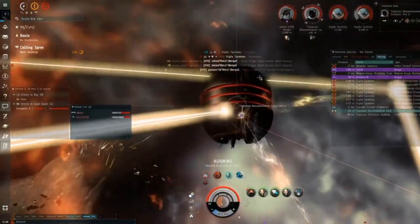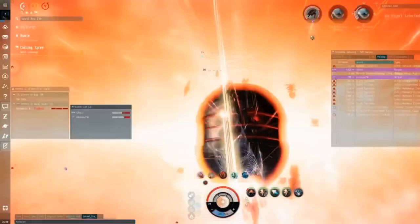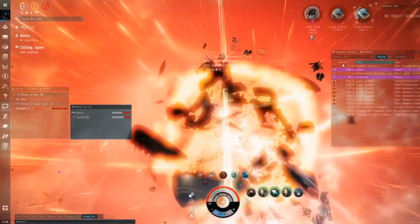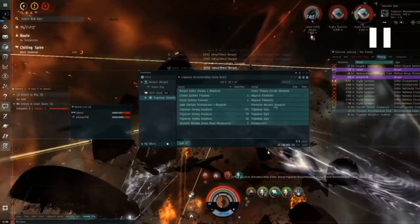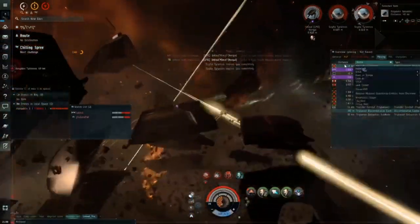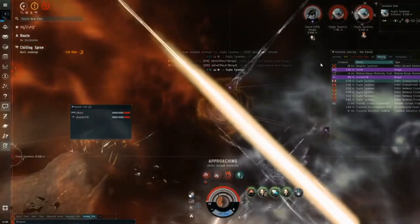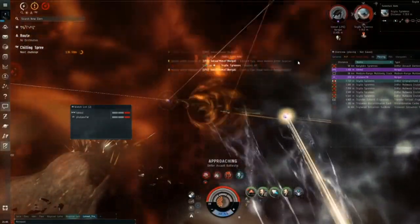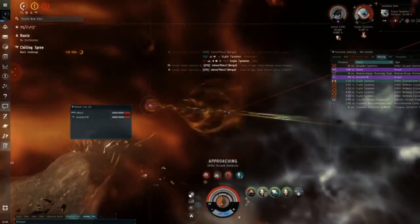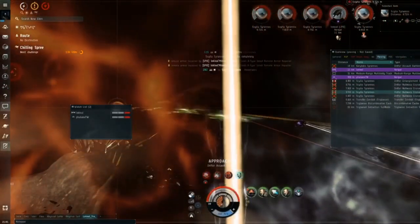We're going to bounce off this. You can see the Nurgle is not shooting at me right now — he's shooting my alt. There's about 60 million worth of loot in this one room. You have 20 minutes to run three rooms, and that's a fairly typical amount. The Kryptus is now shooting Local, so we have remote reps on him — want to make sure he does not die. All DPS is especially important in the first room.